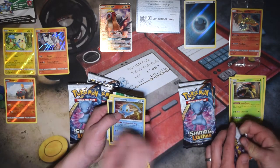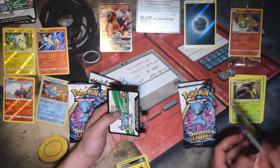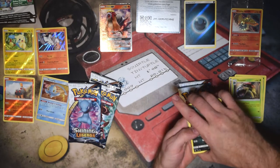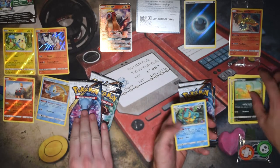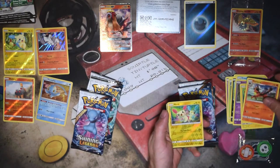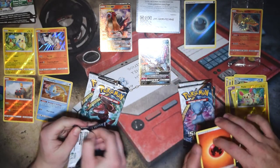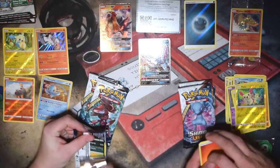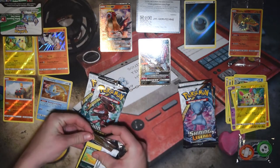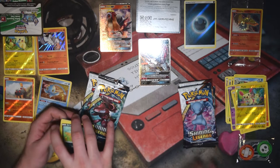Got a Torquoal and a Manaphy Holographic. Next pack has a Scraggy, Croconaw, Jinx, and a Full Sleeve. Then another Full Sleeve and a Zorark GX. So we're already three packs in and we've pulled two GXs already. That Zorark GX is actually a really good card with a lot of playability. The Trickster GX attack lets you pick one of your opponent's attacks and use it for two Darkness Energies.